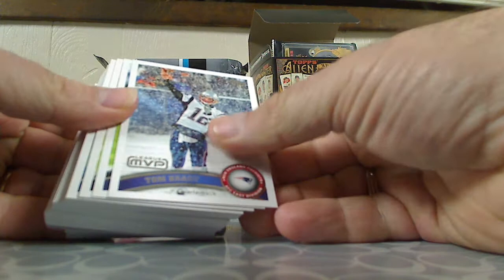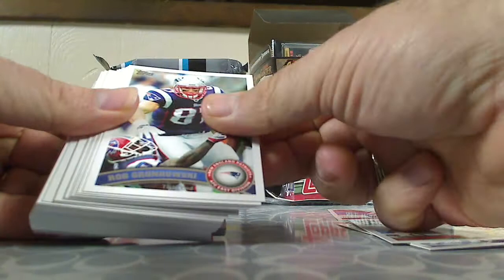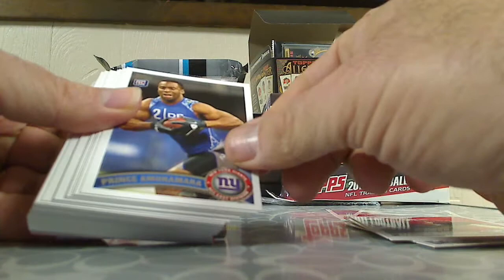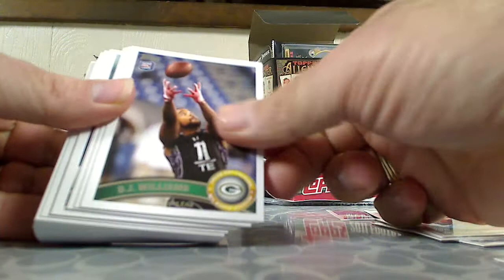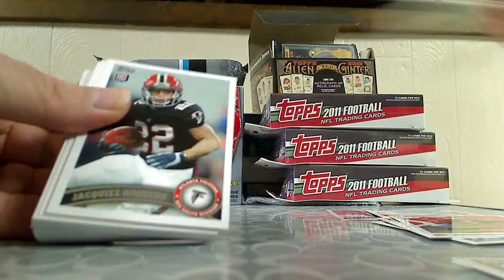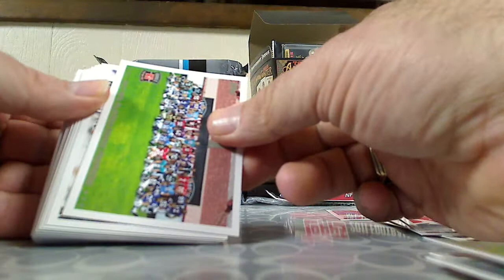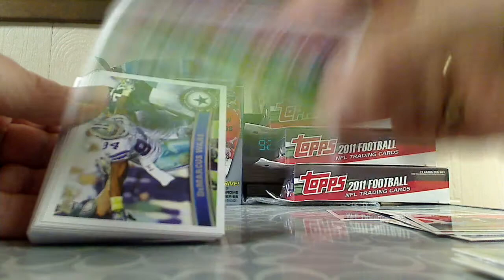All right here we go, we're just gonna breeze through these real quick. So that's the Tom Brady MVP card, Forrest Lofton. There's a Gronk, Meacham. Rookies: Giants, DJ Williams rookie, Virgil Green rookie, Jordan Cameron rookie, Aaron Williams rookie, Jackas Rogers rookie, Shane Green rookie, and then we got the 2011 NFL Players Rookie Premier card - that's the whole rookie class.